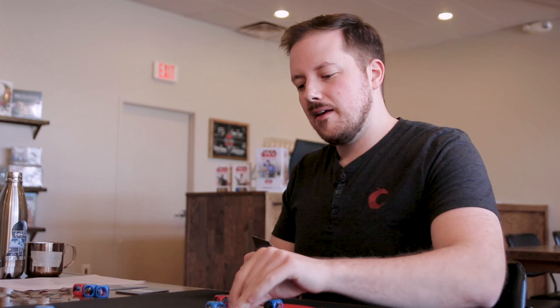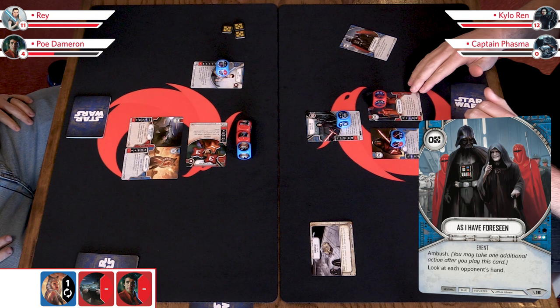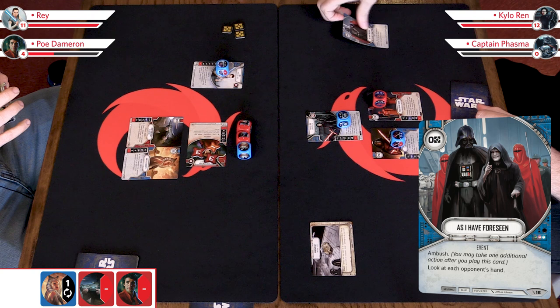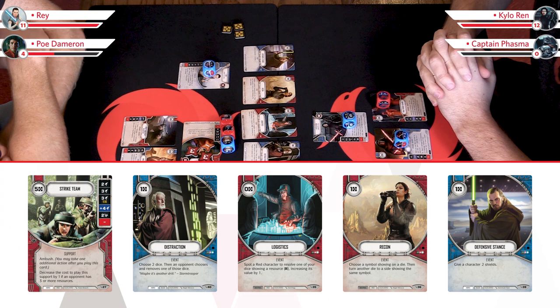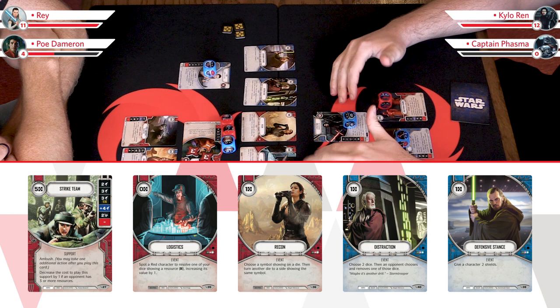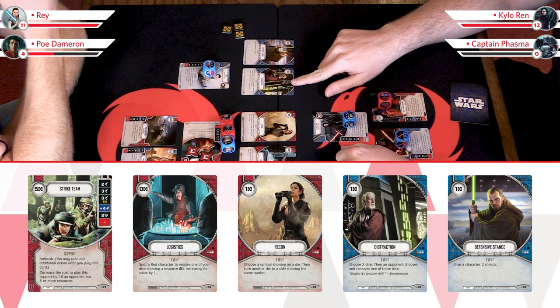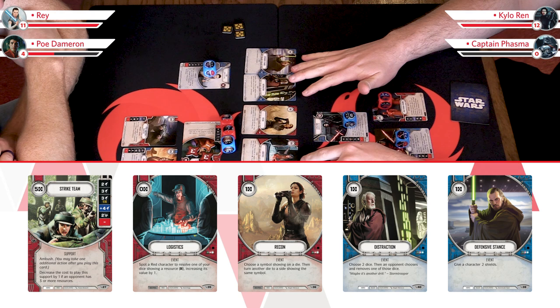First thing I'm going to do is play 'As I Have Foreseen' — a zero-cost event with ambush. Ambush is an ability that says: you may take an additional action after you play this card. So I play the card and still have an action left. It says: look at each opponent's hand. I can see: strike team, distraction, logistics, recon, and defensive stance. Three of his five cards are red and two are blue. Meaning Kylo's ability, if I call red, is three-out-of-five to actually hit. I also now have hidden information — I know what he has, so I can plan around it.